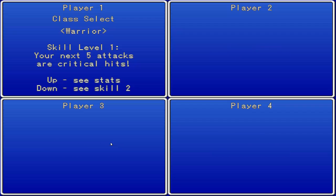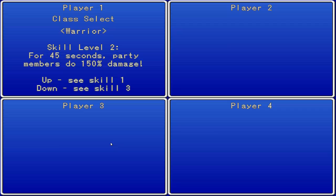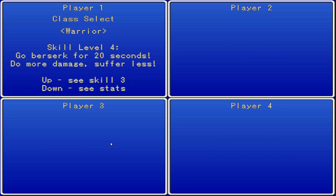We get critical hits as a special skill for base. We get a 40-second boost to all attacks. We get a defensive boost, and we go berserk for 20 seconds — do more damage, suffer less. So we get a 20-second boost to attack and defense. That's really powerful.